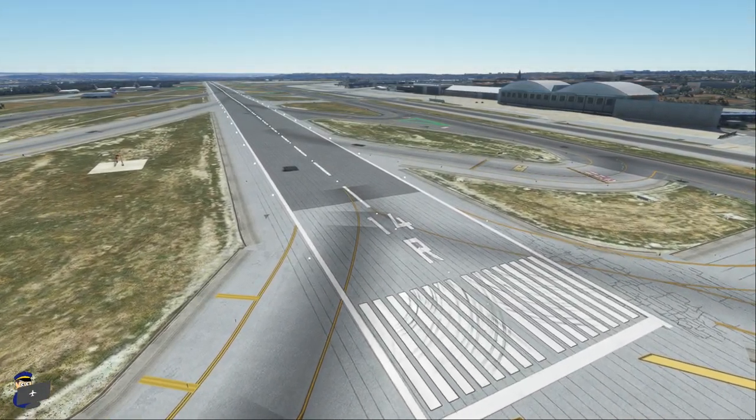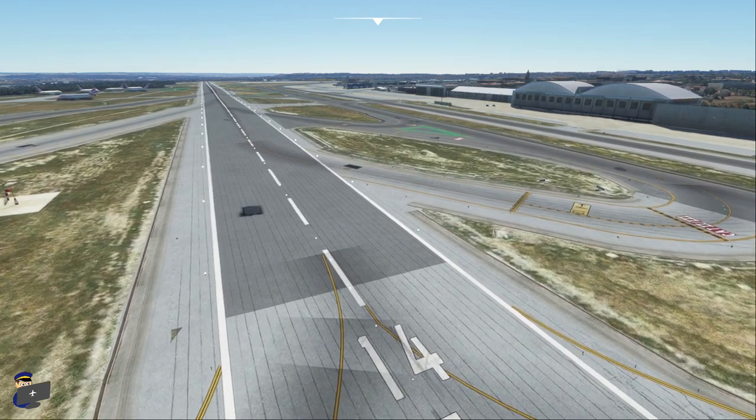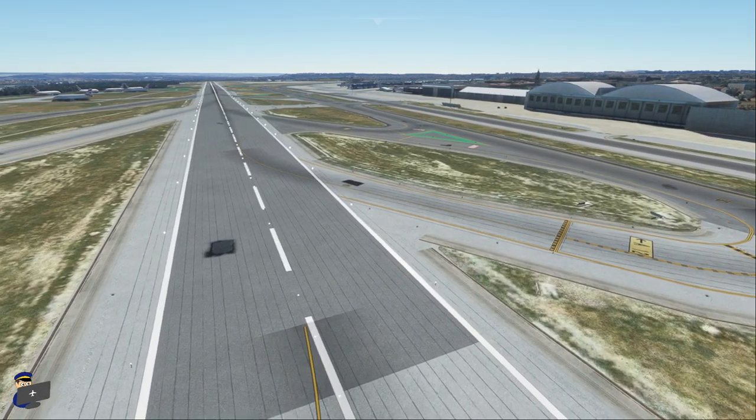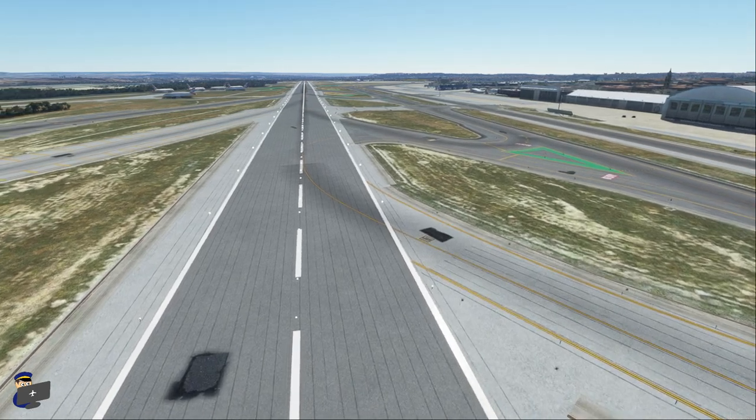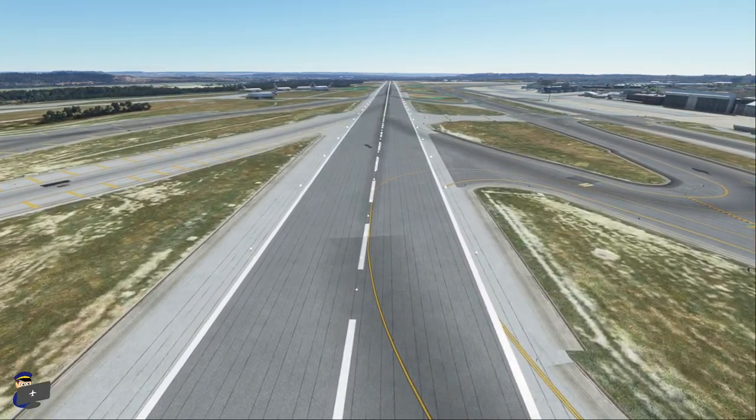The runways are a little bit of a disappointment in my opinion. You'll notice there are some weird anomalies where different textures blend into one another. Also, the materials used and their colors don't match the real airport particularly closely at all. That said, the runway markings appear to be accurate.